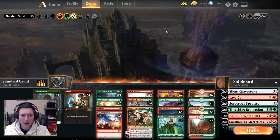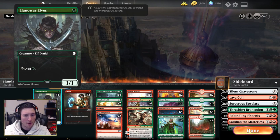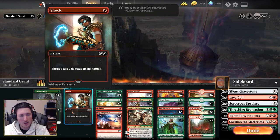It's a mid-rangey Gruul kind of shell. You've got your Llanowar Elves on turn one as a one-drop that ramps you into the bigger plays, gives you extra mana available to perhaps cast a two-drop and have something like Shock up, or in the later game just develop. Speaking of Shock, the deck plays two copies of Shock just to deal with small opposing threats and clear them out of the way.